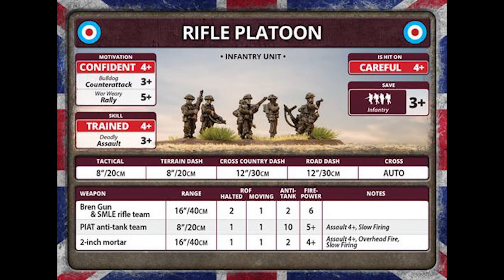Moving over to the rifle platoon: we have a hit-on of 4+, confident 4+, with the British Bulldog counter-attack in assaults, and again that 5+ for rally. Skill rating is 4+ and assaults are 3+ — somewhat deadly in assault. The difference between the motor platoon and the rifle platoon is mainly the weapons: a rifle MG team with halted rate of fire 2 and moving 1. The PIAT and 2-inch mortar are unchanged. For points, it's 9 points for a standard rifle platoon — 1 point cheaper than the commandos. Personally, I'd spend the extra point for the much better ratings of the commandos any given day.